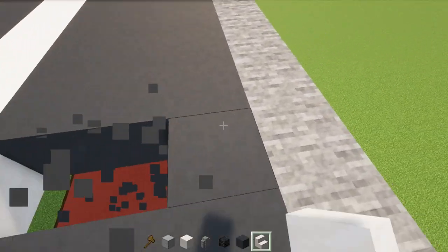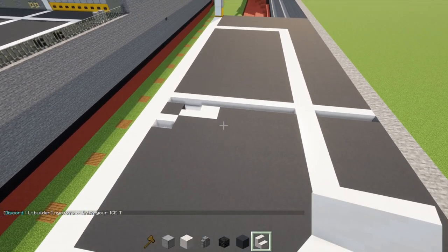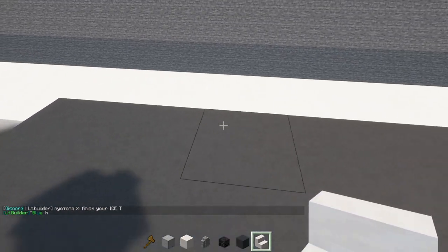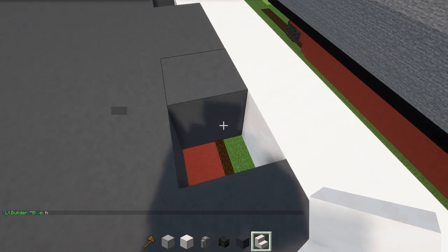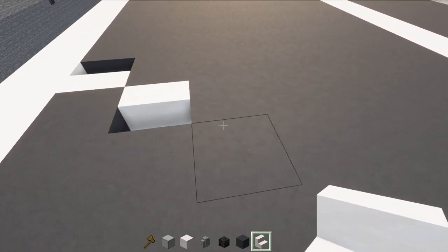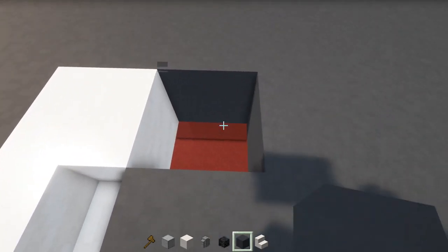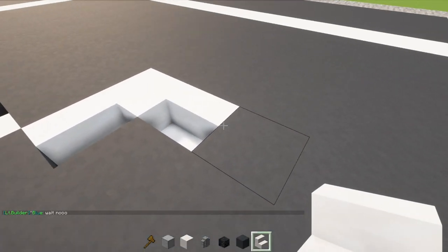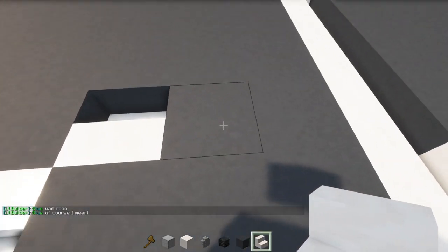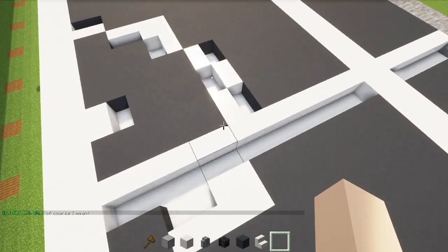We're going to extend those stairs so they go all the way across to the edge of the deck. Then skip a block, add in smooth quartz stairs facing outwards, skip three blocks, add in smooth quartz stairs, another stairs diagonally down from it, then a smooth quartz block next to that. Then smooth quartz stairs facing inwards, smooth quartz stairs diagonally, and another stairs facing the other direction.